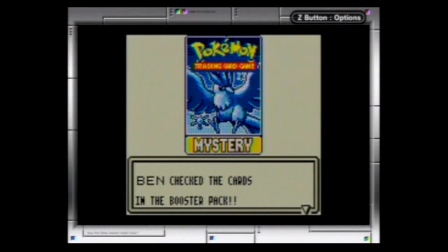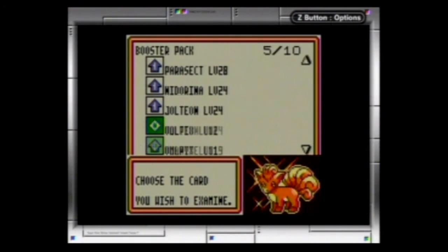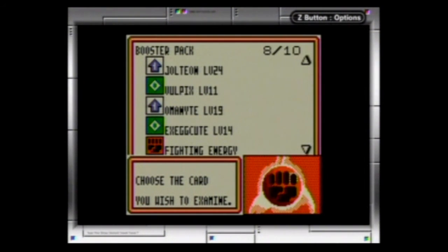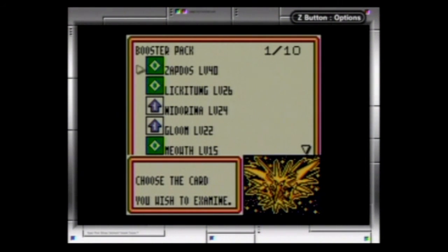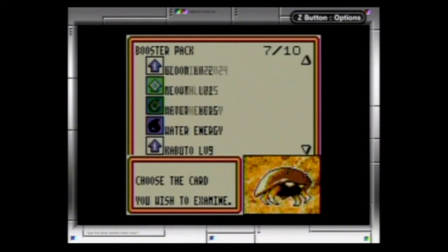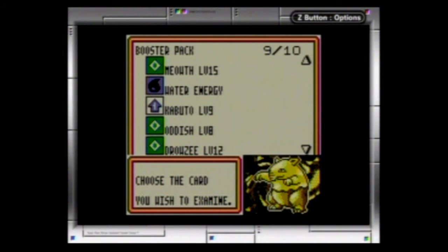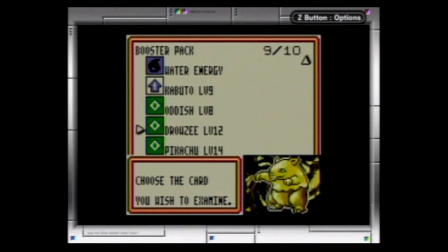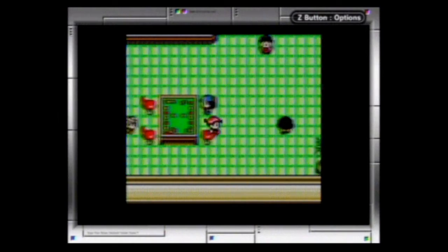Receive the booster pack — Mystery. Dragonair — awesome. Jolteon — this Jolteon's pretty decent. Fighting energy. Zapdos — nice. There's Gloom. I always have a hard time finding Glooms in this game. We got our Oddish back, so it wasn't a big deal trading it. And we got a Pikachu — trading our Oddish to that gal up there wasn't much of a loss.